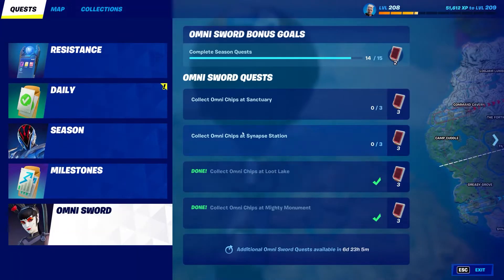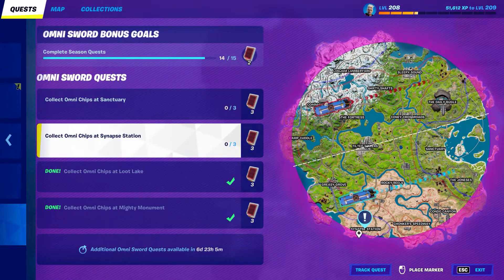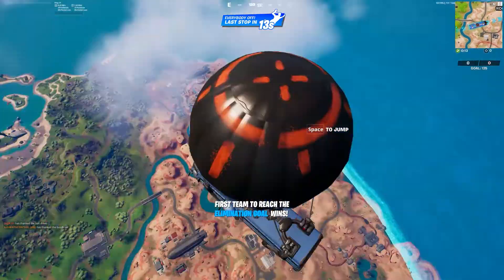Habitual Gamer bringing you another Omnisword location. The one we're going to is Synapse Station. Go ahead, thank that bus driver and jump out.